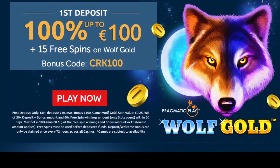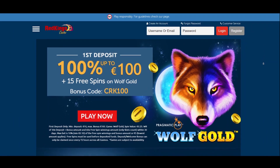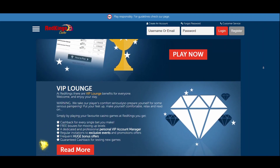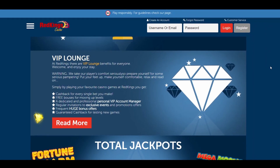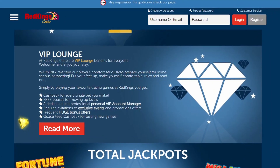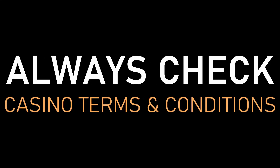The wagering requirements of the free spins, however, are 60 times. There are tournaments which change on a daily level. Moreover, the casino has a VIP club that you can join as a new player and level up when you collect a certain number of points. There are six levels in total: bronze, silver, gold, platinum, diamond, and red diamond. Before claiming the bonus, always check the casino's terms and conditions.